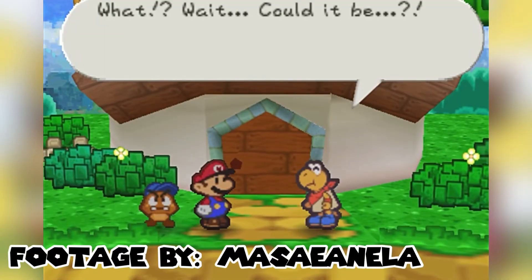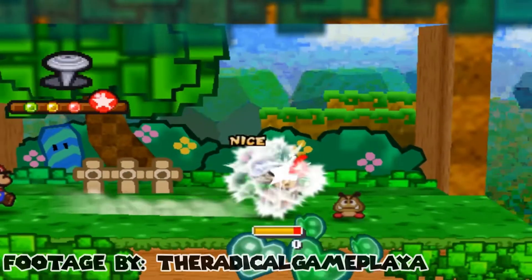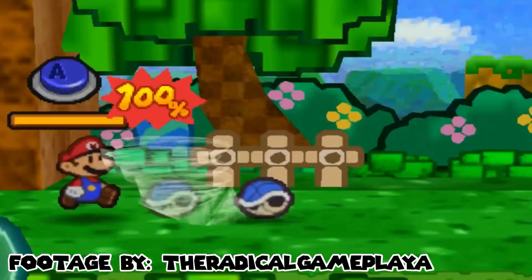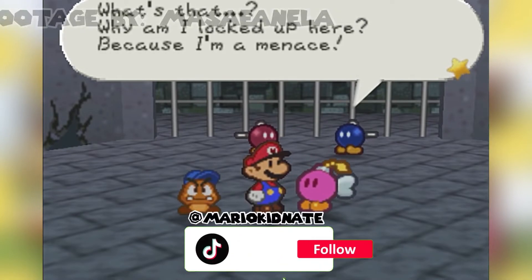Kooper is up next, and he has dreams of becoming an archaeologist like his hero Indiana Jones. His moves are Shell Toss, Power Shell, Dizzy Shell, and Fire Shell. Next up there is Bombette, a lady who helps you explode walls to get to important or secret areas.